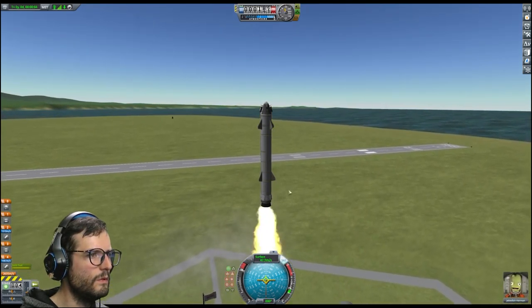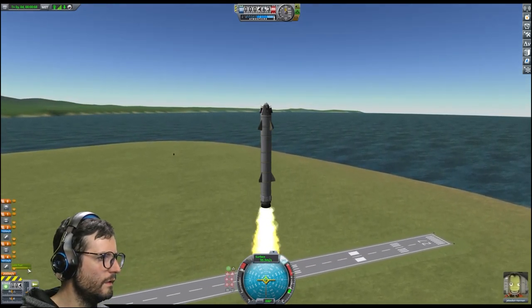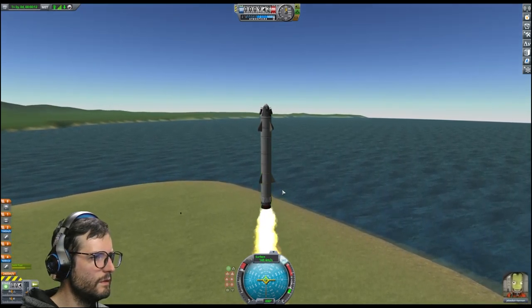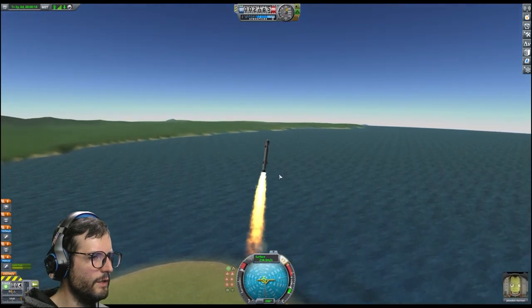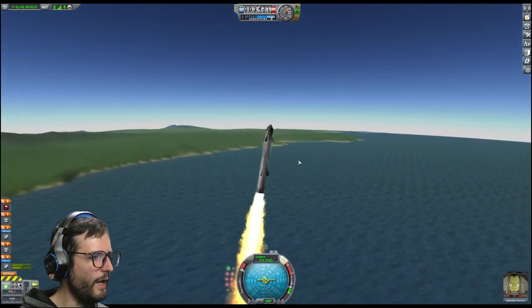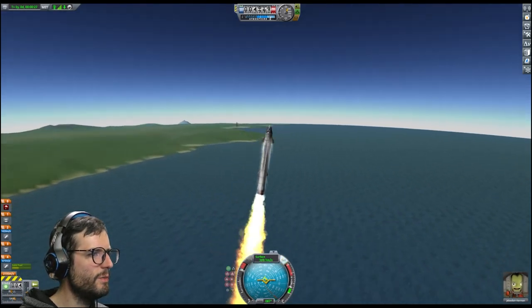Here we go. Where's the fuel? Oh, right there. Yeah, this thing burns — she burns fast. We're making our way out, let's just tilt it a little bit. Because the idea here is to head into that water with the planet, gather more science, continue on our journey to space.